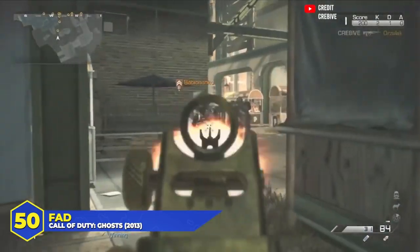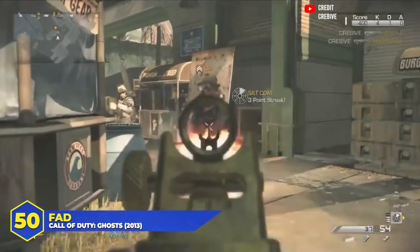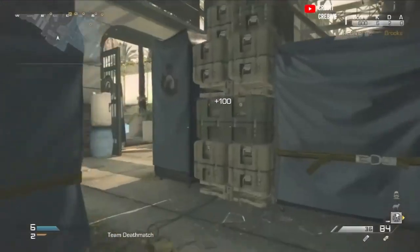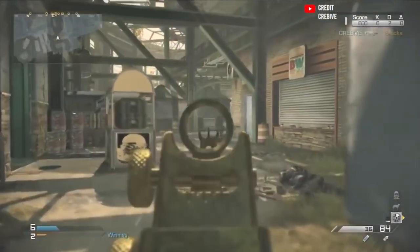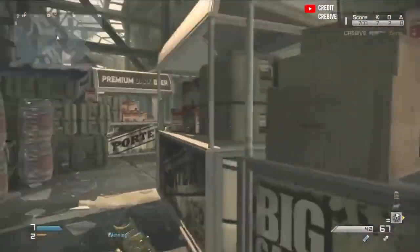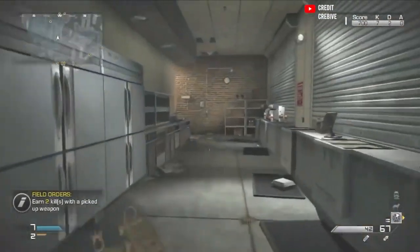At number 50, the FAD in Ghosts. It returned and was significantly better than in Modern Warfare 3 — granted, not saying a lot — but at least it was more versatile this time. Great fire rate, decent damage, with some quirks in the handling department. It wasn't going to outgun other rifles at long range or SMGs at close range, but it was viable in most situations, giving it some longevity. Definitely better than the MW3 version, but still mid-tier.